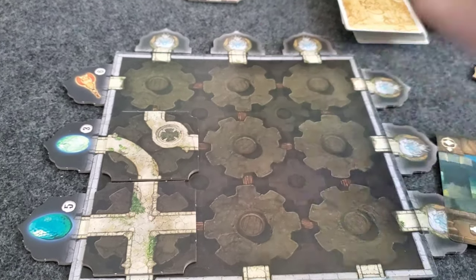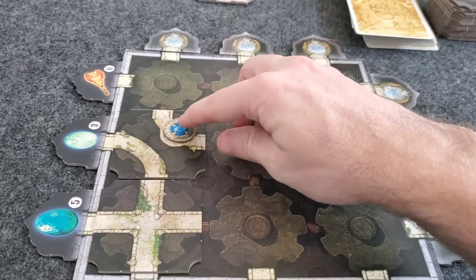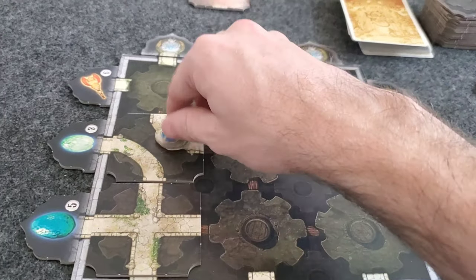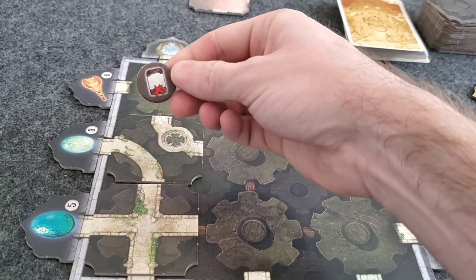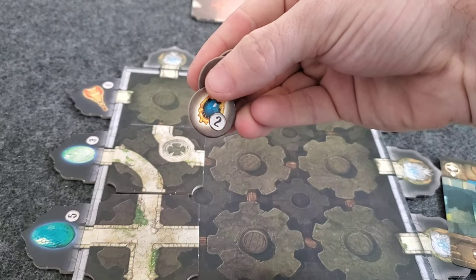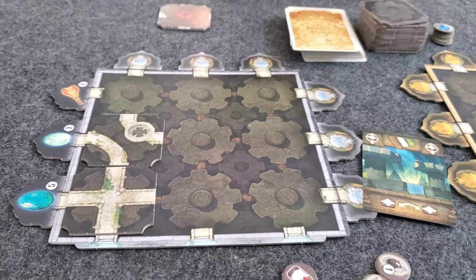These spaces here would have an amulet put on them, and whenever you finish a pathway connecting to that amulet, you could turn it over — it might give you some sort of special ability or some points. Whoever gets to 25 points first is the winner.